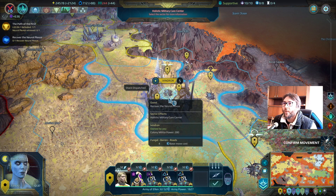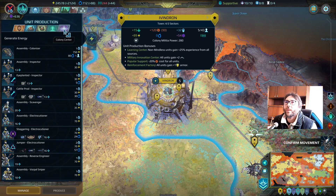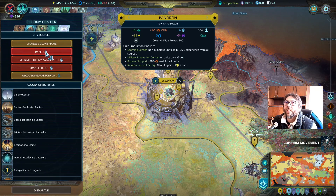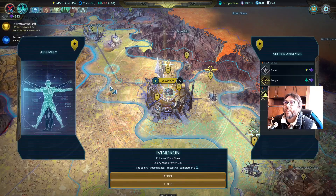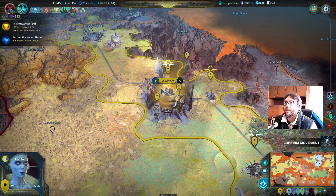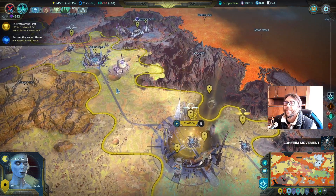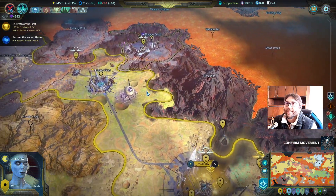I will just go with a unit, or without a unit. I will go to cloning and here we have the raising option. It will take 3 turns, and after that I should find the artifact from its hiding place.